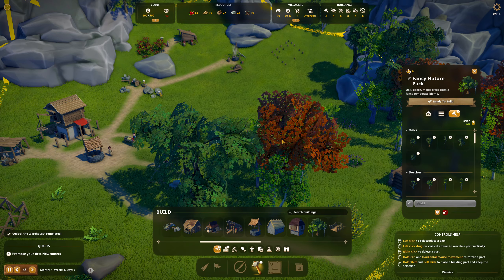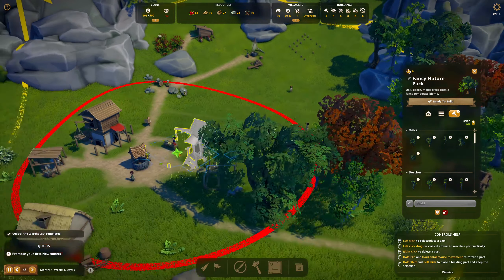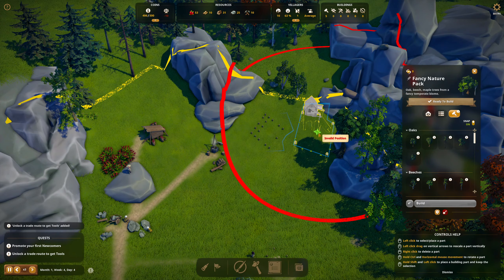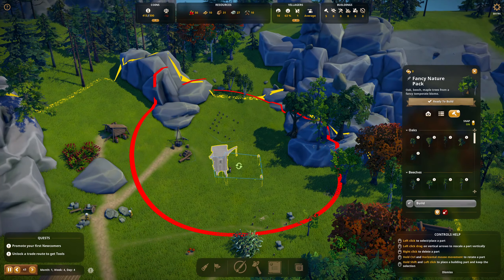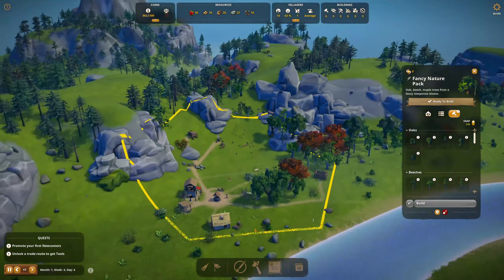The warehouse goes here. Gotta build a warehouse. It's already negative over here, so we're going to put you right up in here. Invalid position? I don't think so. I guess I can put you down in the flats here. Yeah, we'll put you down here. Get all that stuff built.